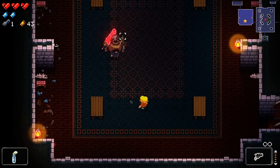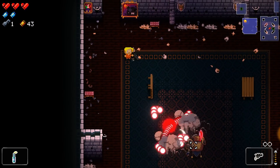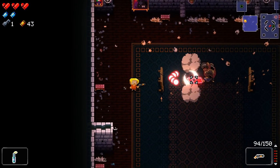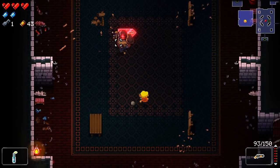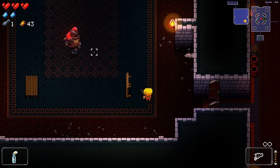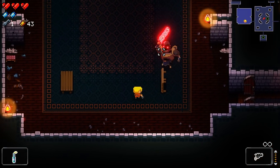Tables block bullets in three different ways: they break many bullets in a wide area when flipped, they act as a temporary wall, and then break many bullets again when destroyed. On rooms with many tables, this can provide a ton of protection. Third, flipped tables break line of sight, so certain enemies will not fire at the player if they are hiding.